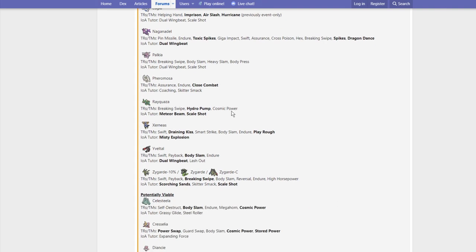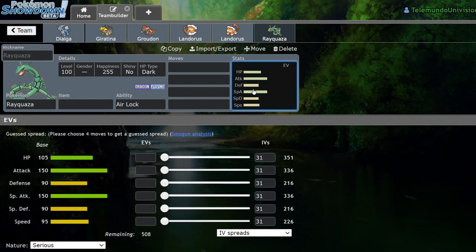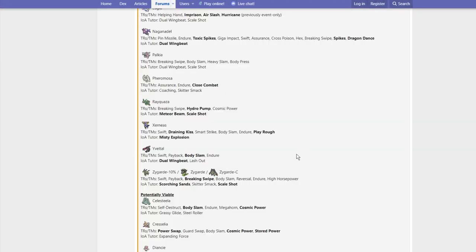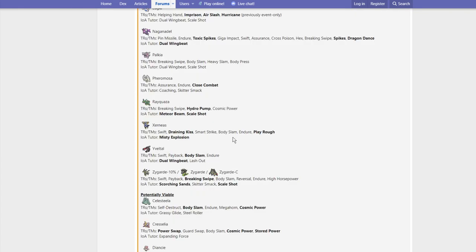Rayquaza gets Breaking Swipe, Hydro Pump, Cosmic Power, Meteor Beam, and Scale Shot. I think these are excellent buffs. Breaking Swipe is pretty good. Meteor Beam gives it a Rock-type option that's pretty strong on the special side and also boosts Special Attack. Hydro Pump is kind of cool — previously people were running Water Pulse or Surf. It can now one-shot Groudon on the special side, and with its ability it ignores sun so the power won't be decreased. Scale Shot could be interesting — maybe Swords Dance Scale Shot, since that's essentially a Dragon Dance in an attack.